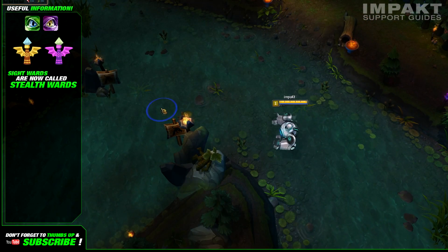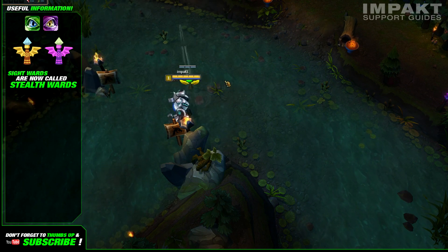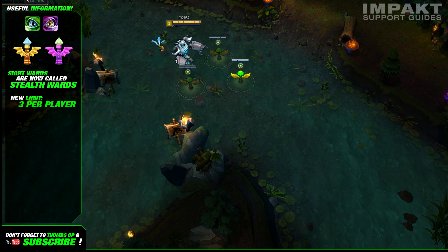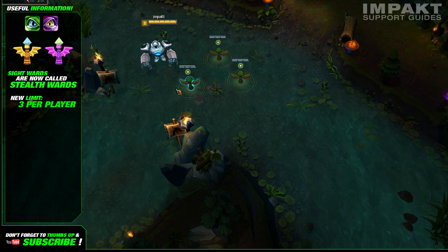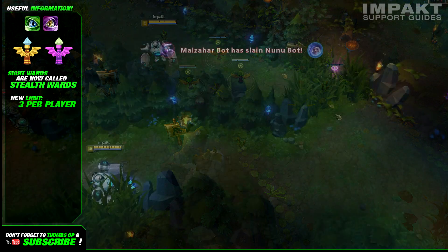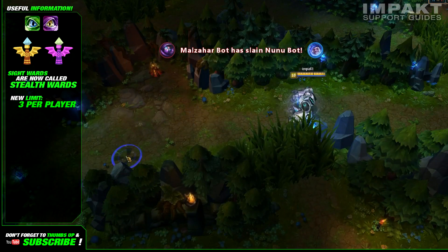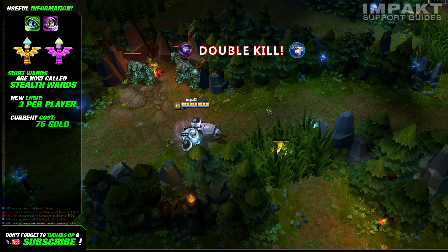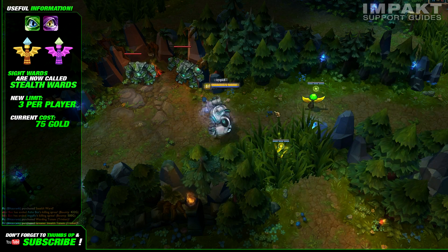First of all, side wards have been renamed. They are now called stealth wards, and each player can only carry three at the same time. You may carry three stealth wards plus a ruby sidestomp, for instance, but every time you place a new ward, even if it's from the trinket, the oldest one will disappear — just like it does when you place your fourth ruby sidestomp ward at the moment. They cost 75 gold, just like they did in Season 3.